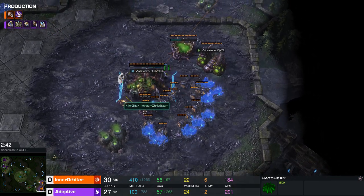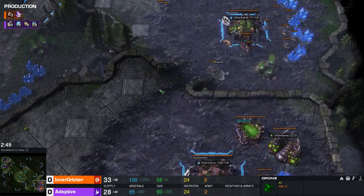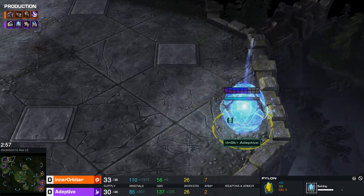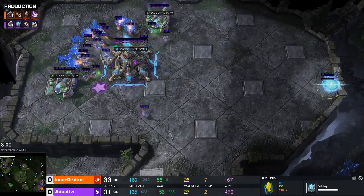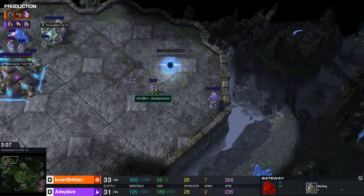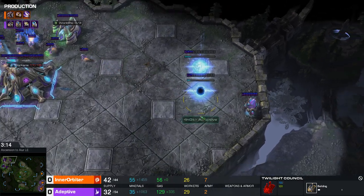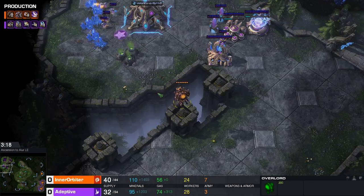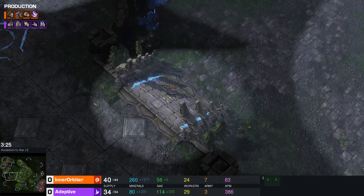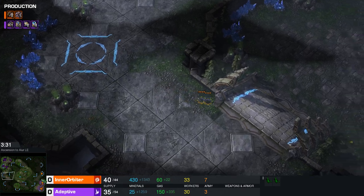Queens are popping out and Metabolic Boost is on the way. I like the idea of pulling drones back off gas to keep them mining, but just remember to put them back on gas later so you have your tech when you need it. There's a pilot here mostly for scouting to get vision on the right side of the base. Adaptive looks to throw down a couple of gateways and a Twilight Council — this could easily go into a Dark Shrine or DT rush with Archons behind it.